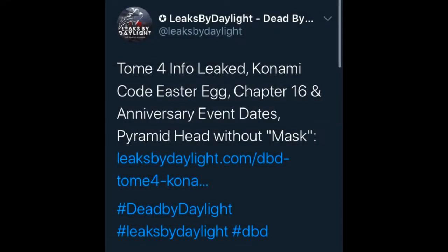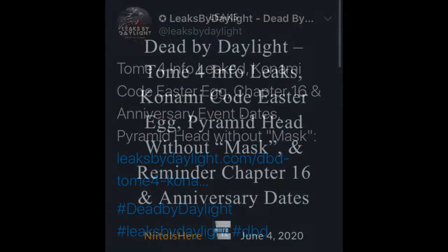So if we head over to Leaks by Daylight on Twitter, it says Tome 4 information leaked, Konami code easter egg, Chapter 16 and anniversary event dates, and Pyramid Head without the mask. If we head over to the website, it actually says the same thing on Twitter about the Tome 4 information leaks, Konami code easter eggs, and all that stuff.